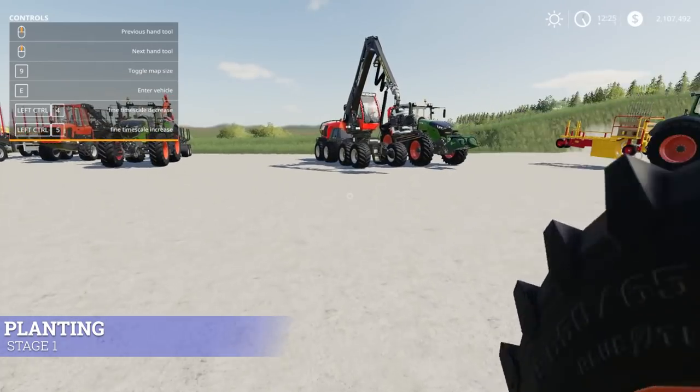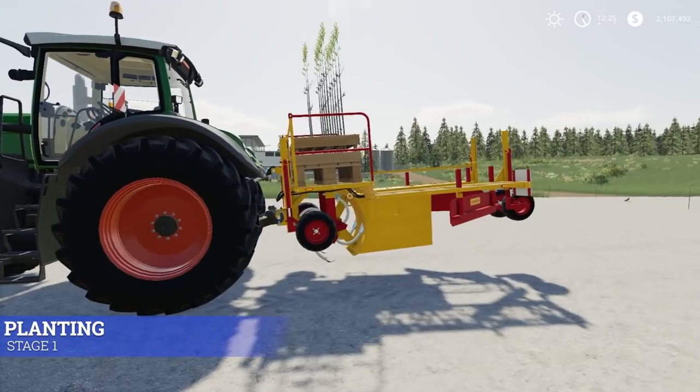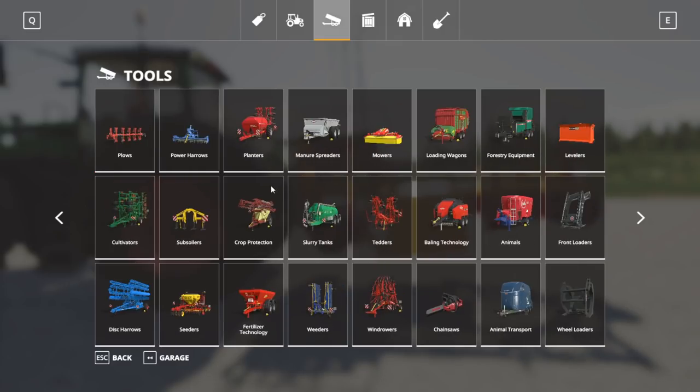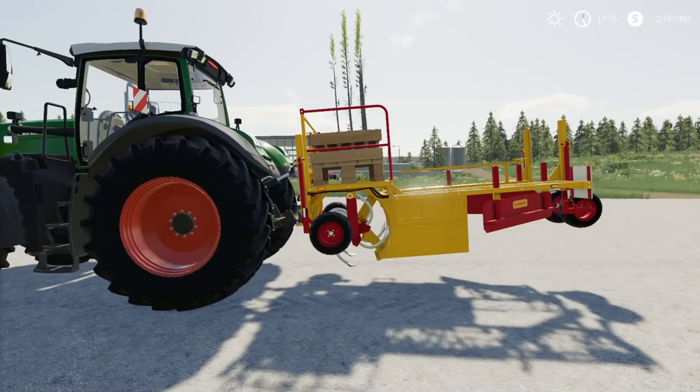Now let's talk about where to get this in the store. Go into Tools, then Forestry Equipment. Here is the Damcon PL 75, which is $26,000 and only needs 120 horsepower to run. You might need a front weight if you're using a smaller tractor. That's what you need to plant trees with.